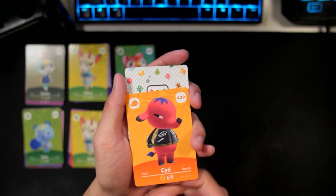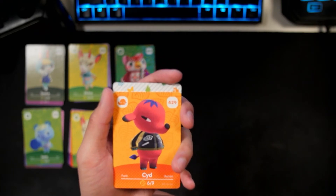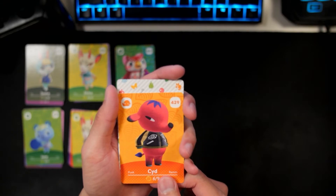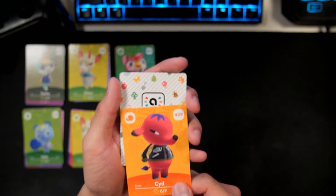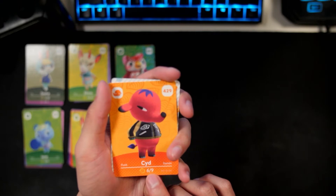First card — we got Sid! I'm not a huge elephant villager fan, but Sid is not too bad. Not much to say about them — I think his jacket is really cool, kind of reminds me of a Naruto character for some reason. He looks good. Also his birthday is June 9th.